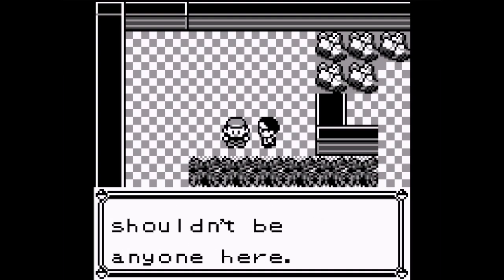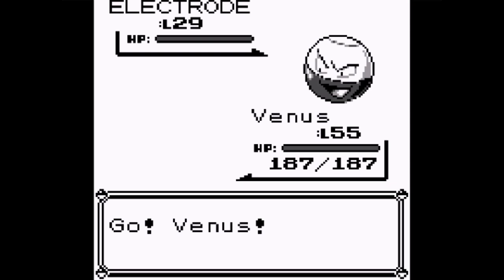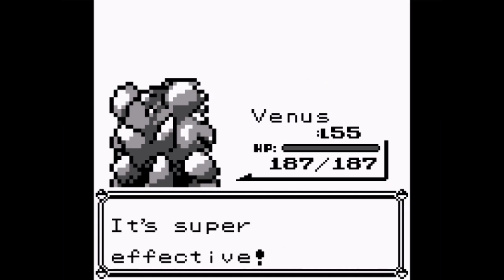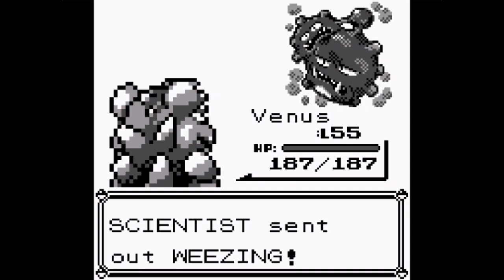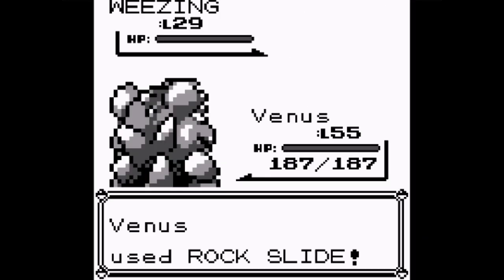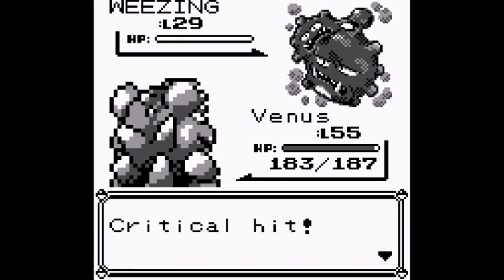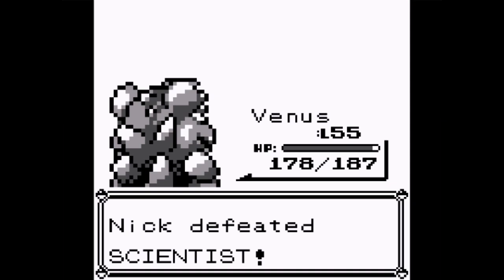There are burglars in here - you should go after them, not me. You're another scientist with two Pokemon - Electrode, level 29? You need to keep up. Use Earthquake Venus - too easy. Send out a stronger Pokemon please. Weezing - at least Venus is also a Poison type. She'll gain some experience points. Over 900 XP from this. Finish off with Submission - over 1000 experience points, that's even better.